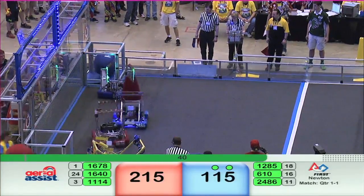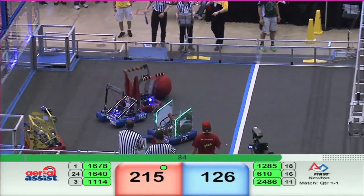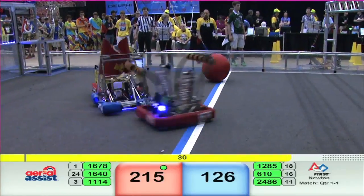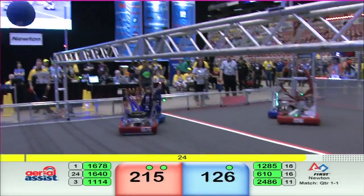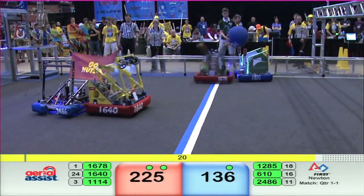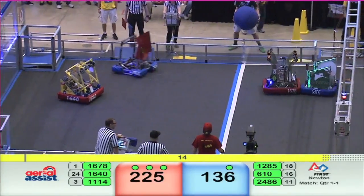Red alliance starting to pull away — they've got over 200 points, up by almost 100. Blue alliance with a score cutting it a little bit, but it's still mostly red. About half a minute to go — blue alliance has to hustle to get back into this one. Tossed to the human players for both alliances. Red tries to get it in, bounces back, gets it back to Symbotics — Symbotics up and in for another 40.